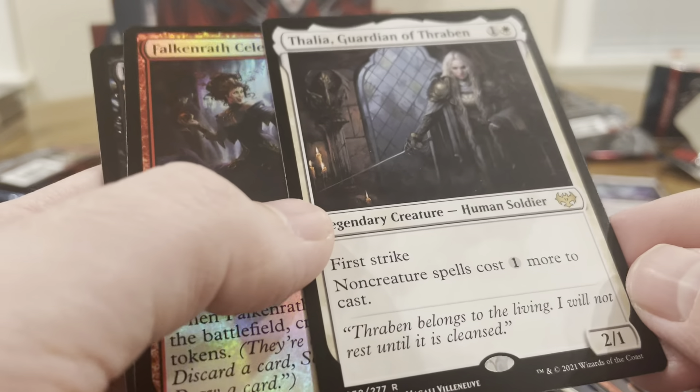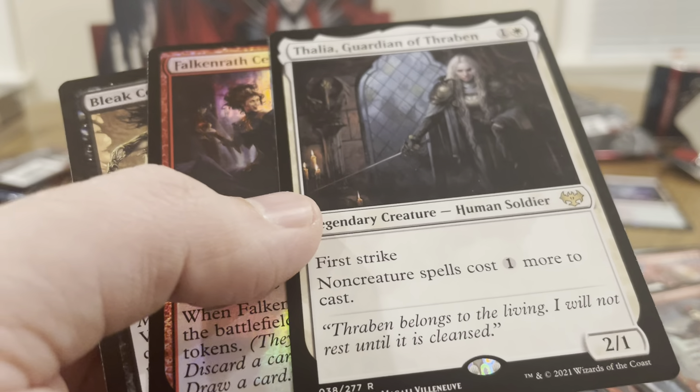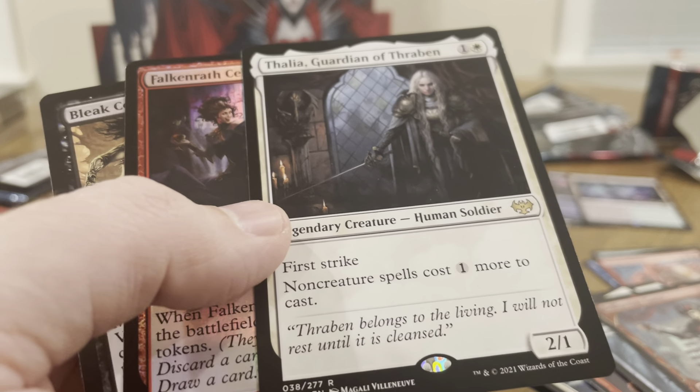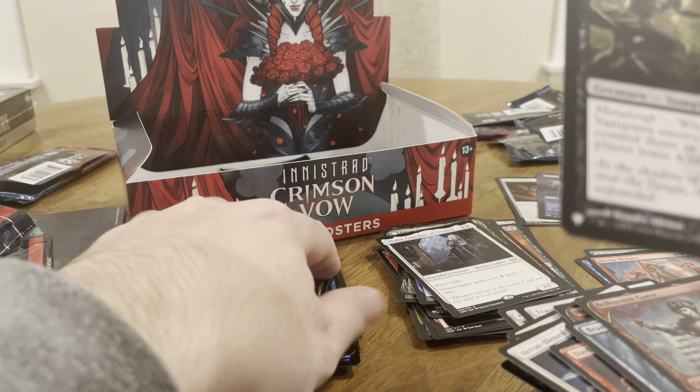And then Thalia is our rare — Guardian of Thraben. First Strike, 2/1. Non-creature spells cost one more to cast. Okay.